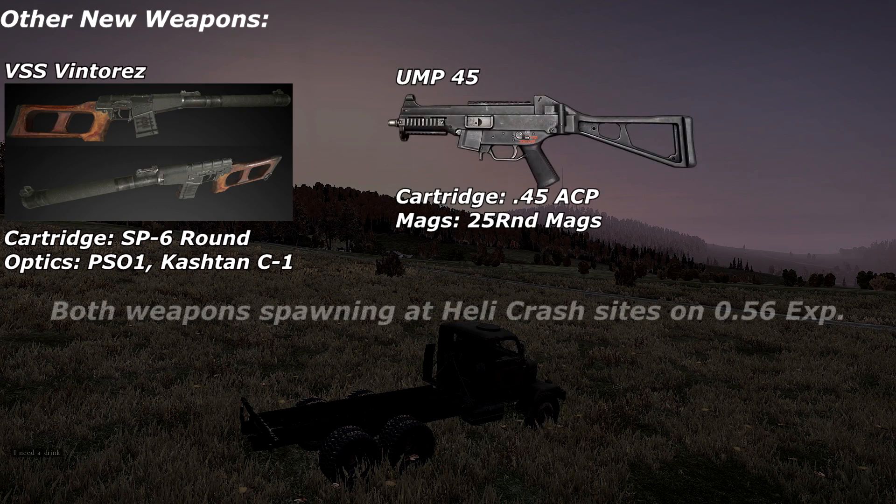Another new weapon which has made it into the 0.56 update is the UMP45. This takes the .45 ACP rounds and if you're lucky enough you can find a 25-round magazine for it as well. Both of these weapons have been found in the 0.56 experimental at heli crash sites, so they are rare but they do spawn there — if you're lucky enough you might be able to find one.